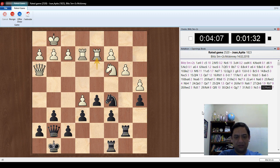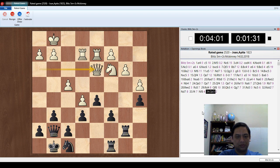Okay, C5 to D7. Let's try D7 to F8. Queen D3. D7 to F8, queen D3.